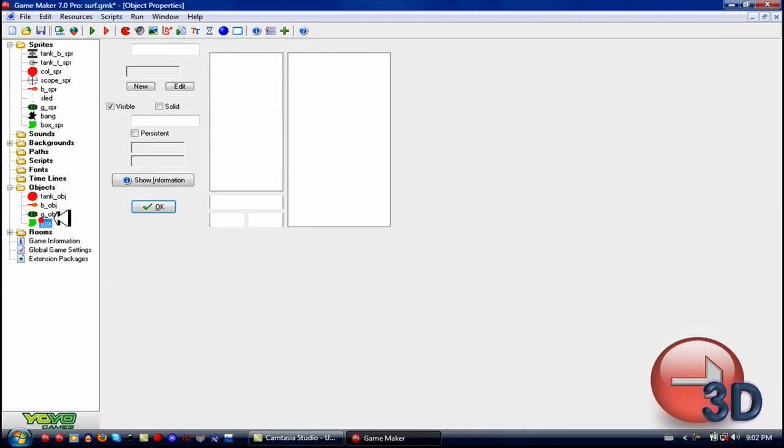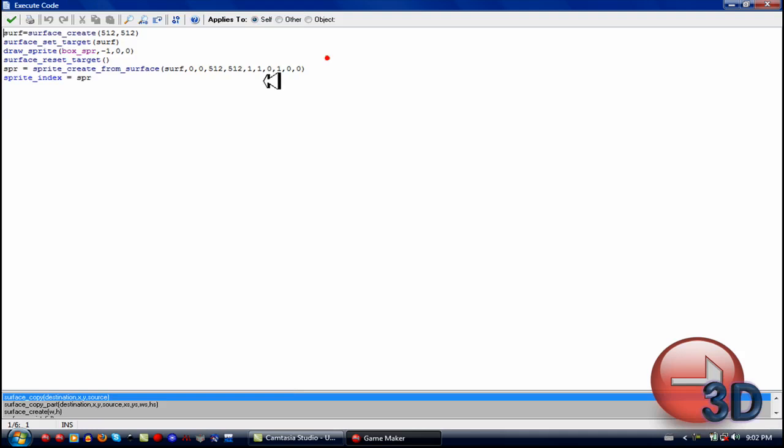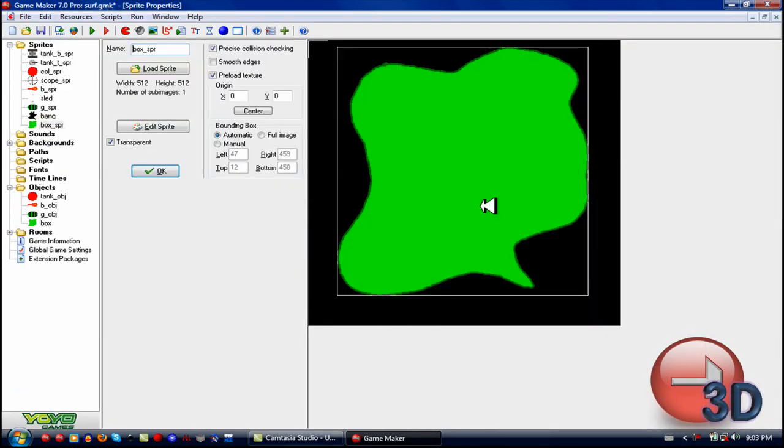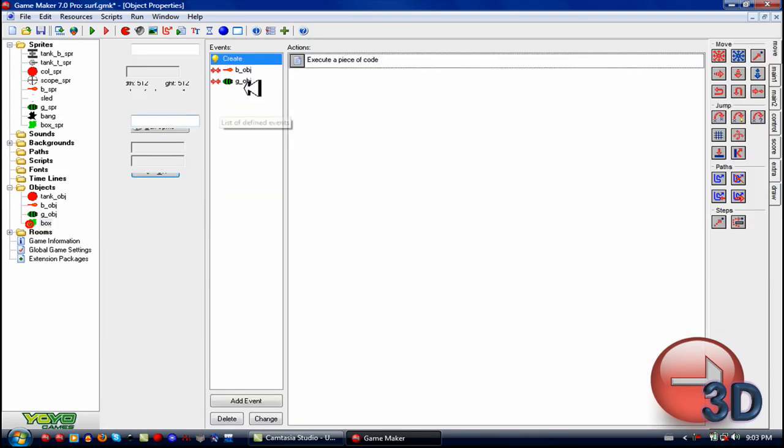Here's the code for the destructible terrain — which also works nicely for a little character walking across ground. So: surface equals surface_create, 512 by 512, which is about the size of my terrain sprite. Then surface_set_target and draw that sprite. The black color is the transparent part, so it'll just be transparent.